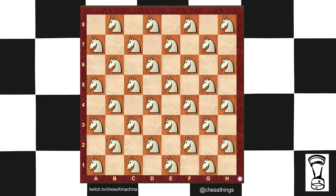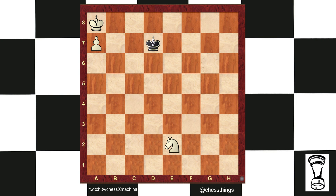The knight alternates colors as it moves. So, that being the case, how do we solve this problem as the black pieces?